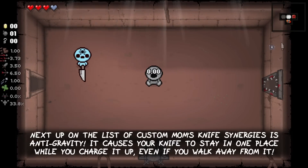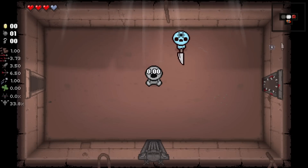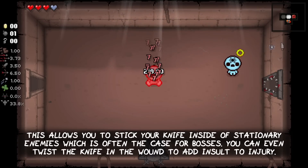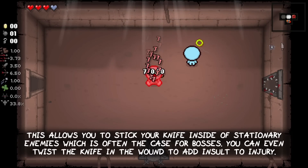Next up is Anti-Gravity. It causes your knife to stay in one place while you charge it up, even if you walk away from it. This allows you to stick your knife inside of stationary enemies, which is often the case for bosses. You can even twist the knife in the wound to add insult to injury.